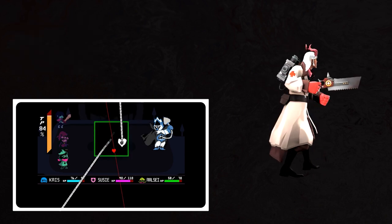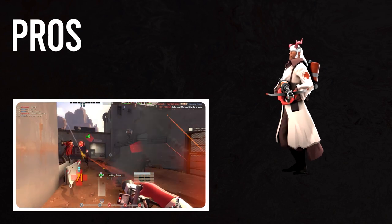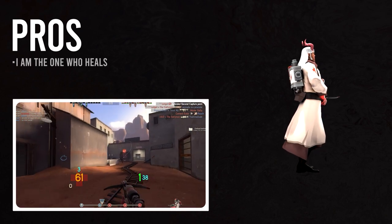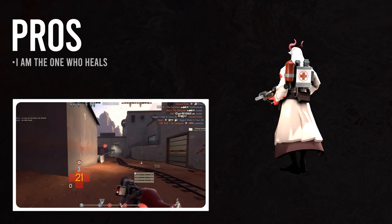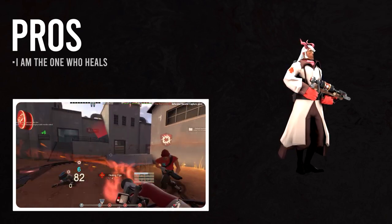And there we have it — that's how you build a Ralsei loadout in TF2. Let's go over the pros and cons. You are truly living up to your reputation as team healer; every single weapon in your arsenal can heal your team in some way. The Crusader's Crossbow allows you to heal at great range, and it's not a bad damage dealer either. It stays true to Ralsei's ability in Deltarune, and it also just so happens to be the meta-medic primary.